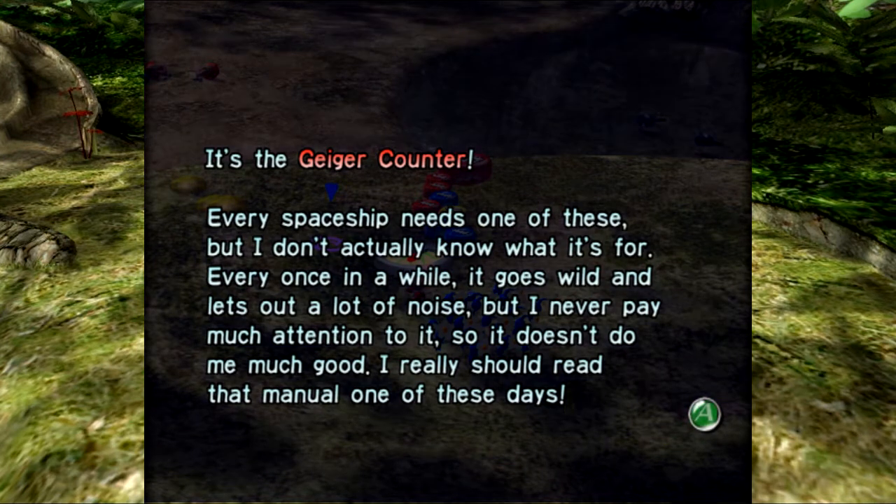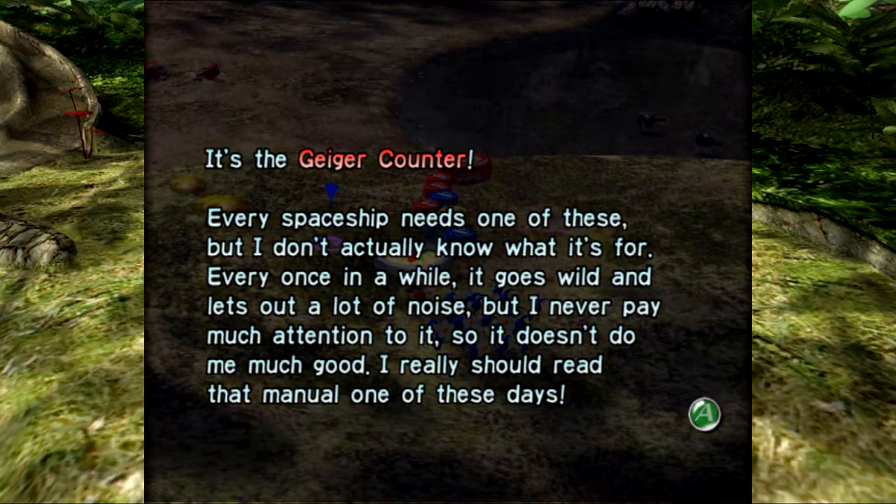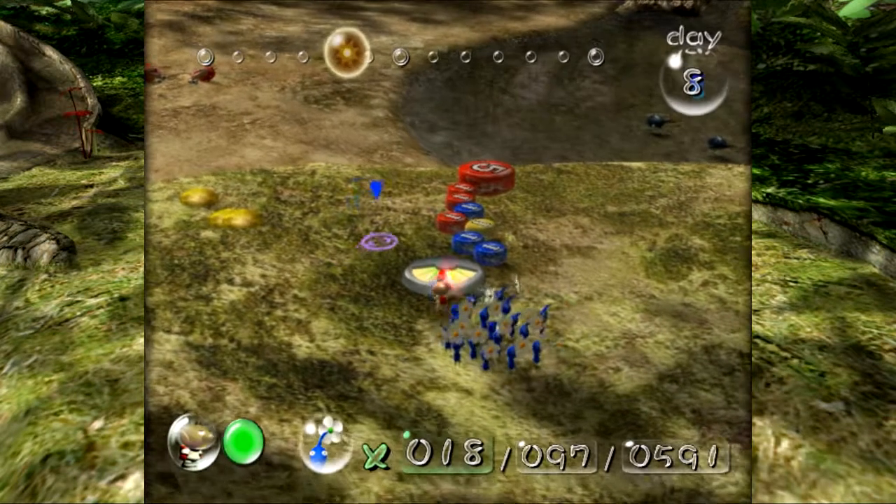Only one of them has the part — that's what we're most concerned with right now because it's a very important part: the Geiger Counter. Every spaceship needs one of these, but I don't actually know what it's for. Every once in a while it goes wild and lets out a lot of noise, but I never pay much attention to it. I really should read that manual one of these days. And for those of you that don't know, a Geiger counter detects radiation — something that all of us should absolutely be paying attention to.